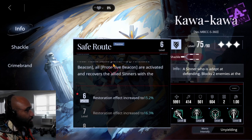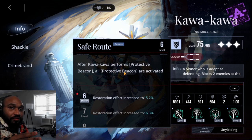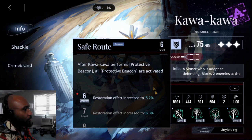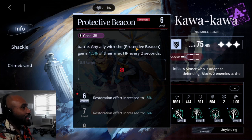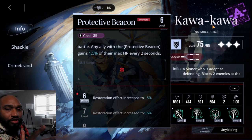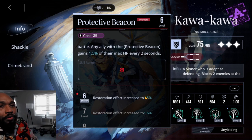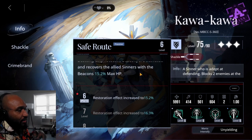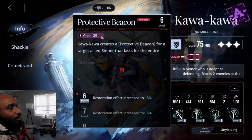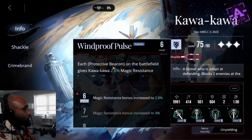The first passive: when Kawakawa performs the protective beacon, all protective beacons are activated and recovers allied units for 15.2% max HP. So whenever he activates it, everyone that already has a beacon gets some love — pretty cool. Keep in mind the heal is based off the other person's max HP, not his. That's sometimes good, sometimes bad — you really want it to scale off the tank's HP. The beacon costs 29 energy, which is relatively high, but every time you use it, it pulses and heals everyone.